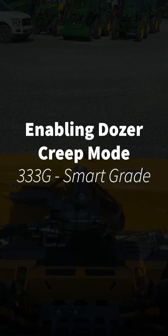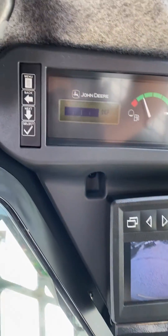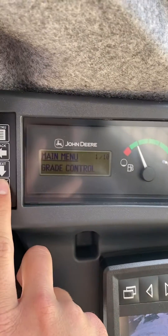Today I'm going to show you how to put your 333G into dozer creep mode. First of all, you will go up to your menu up here. If you hit menu, you have your 10 options. First one: grade control — hit select.